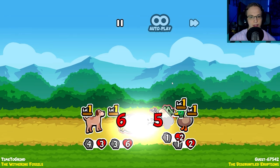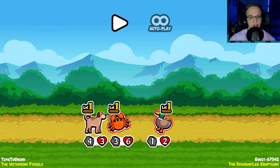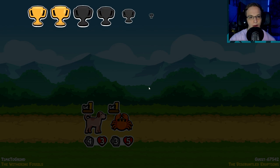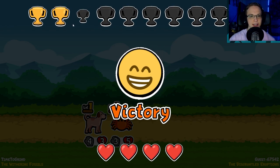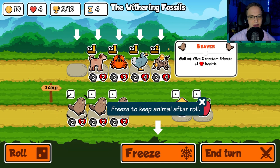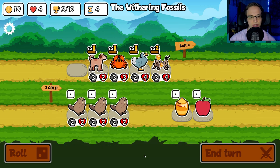You can summon your 1-1 cricket as much as you want. I have this crab — this crab's going to yeet you guys. I like the format of this. We're at three wins. Animals can be frozen and saved for later — freeze to keep an animal after a roll.